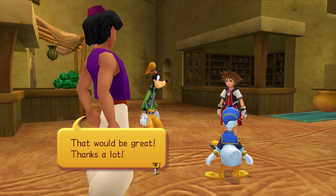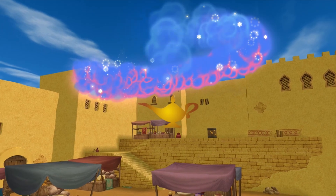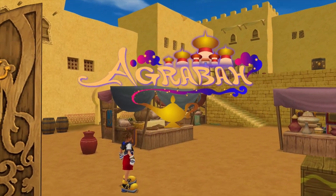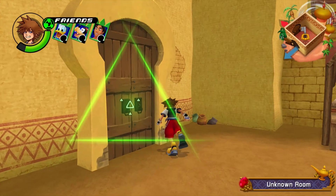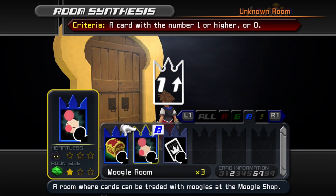'Hey Sora, we're headed that way too, so why don't we go with Aladdin?' 'Sounds like a plan — that'd be great, thanks a lot!' No one's gonna ask how he knew his name, but okay, keep going. Goofy just knew Aladdin's name off the bat — I don't think he told us. Welcome to Agrabah, ladies and gentlemen, this is the world of Disney's Aladdin, which is just a fantastic old thing.